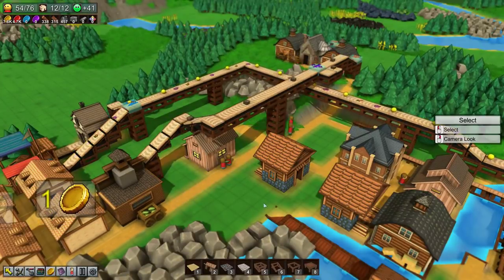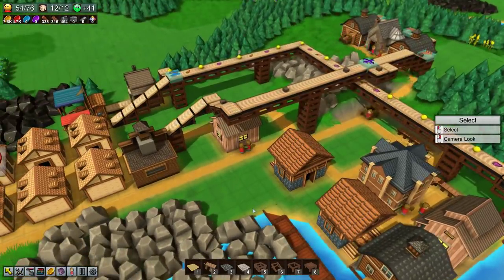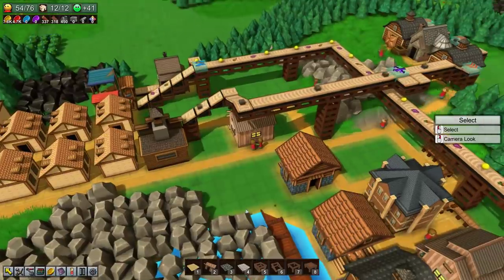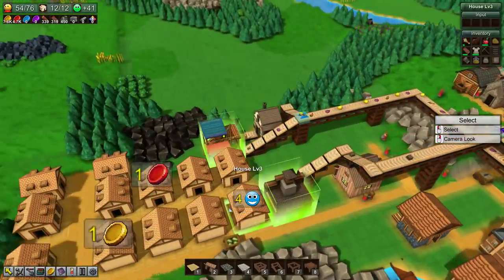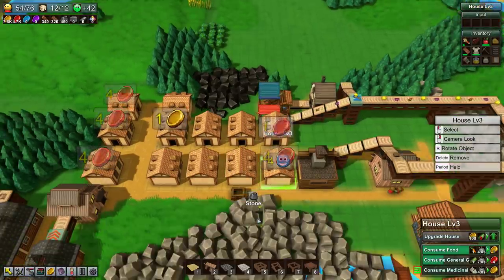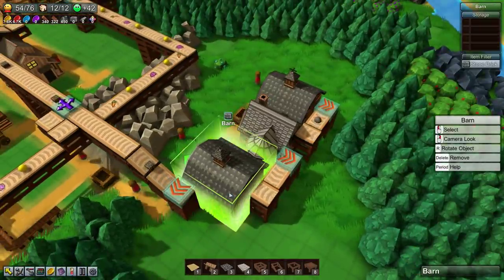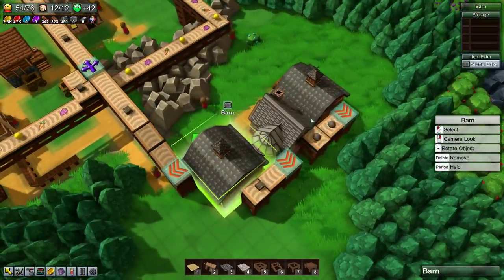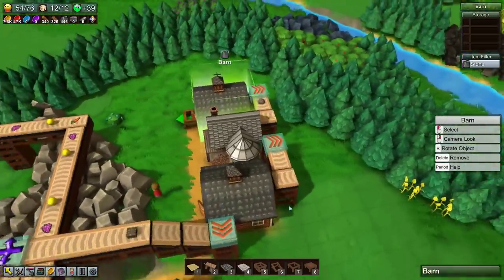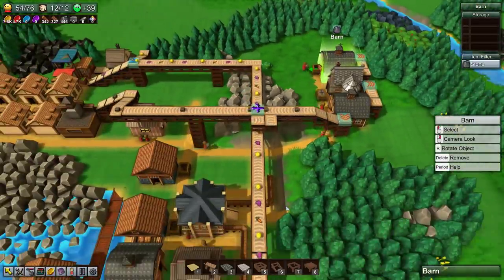Hello, I am Bentham and welcome back to Factory Town where in the previous episode we were trying to get some stone bricks reliably delivered to our townsfolk, but I'm not sure if it's working. They probably have enough, but now there's no stone bricks in the system anymore because they've all gone onto these belts. In fact, between episodes it's already just fallen apart again.